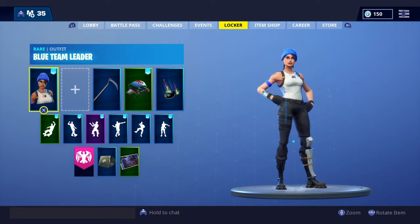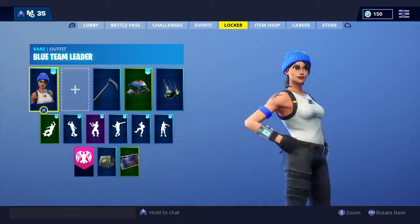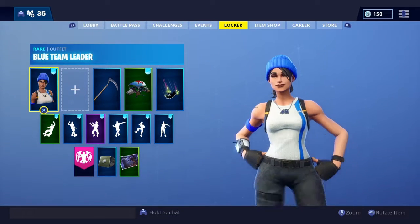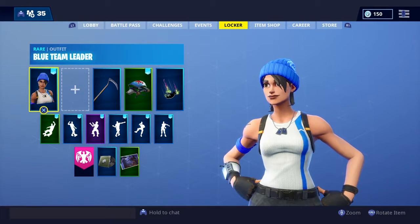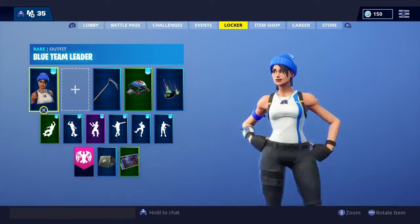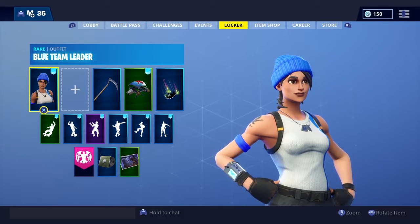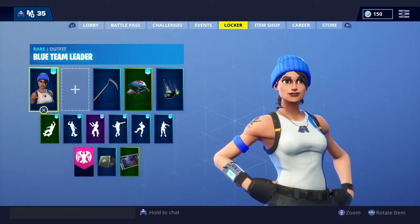Next up we have the Blue Team Leader — she was the first ever PlayStation Plus pack that you could get. I don't believe a lot of people got her and a lot of people wanted her. I think it's cool but I don't use it — I use Recon Specialist instead, because when something is free it kind of ruins it. But it is really rare, and there's a glider that comes with it called the Blue Streak.